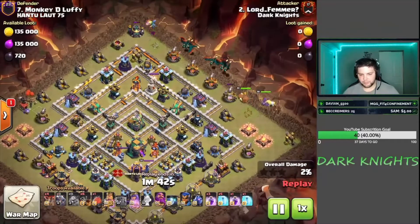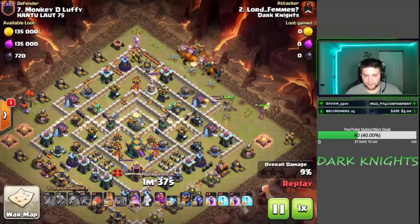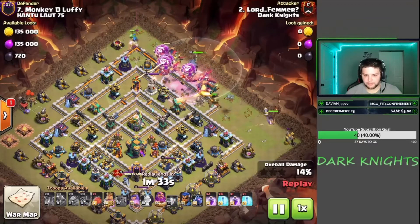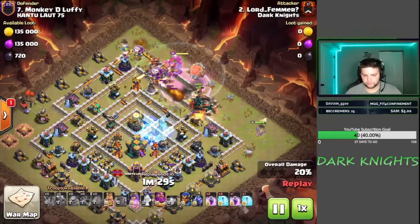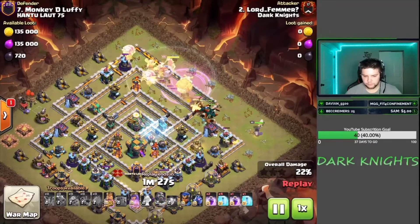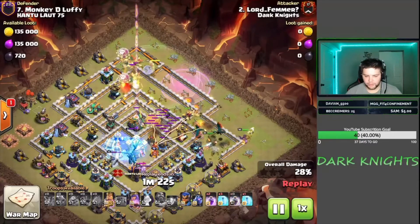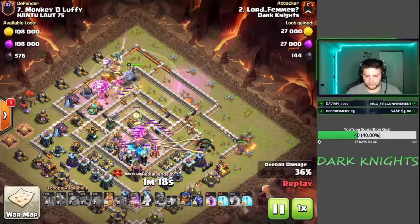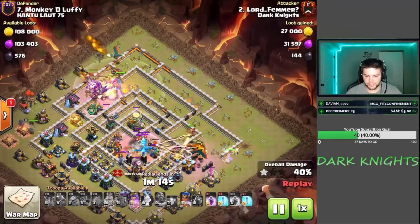Got the Baby Dragon up at noon. Got the King and the Queen about 2 o'clock. Drop the main army right behind it. We're all in on this one. Put a Rage down, get the army moving. Blimp behind the Warden. Warden ability to get that blimp all the way to the Town Hall. We're going to freeze up that one sweeper just in case — it would have knocked our balloons off a little bit. Caused them to target the multi and the Tesla instead of the Town Hall.